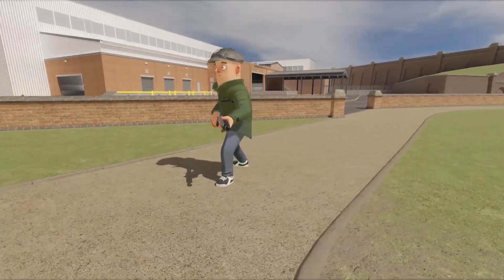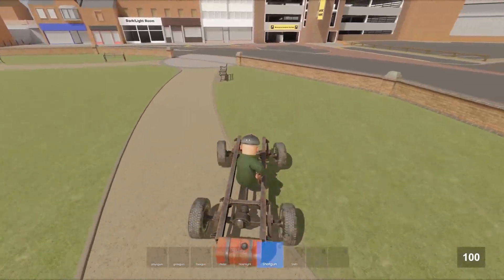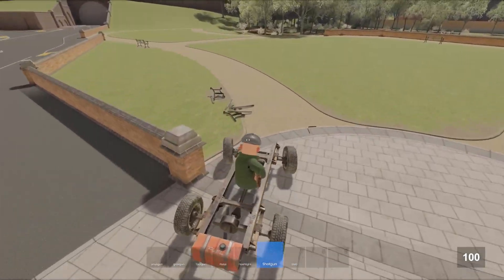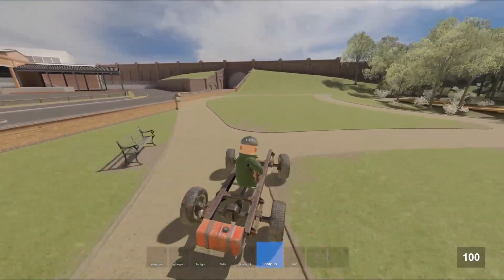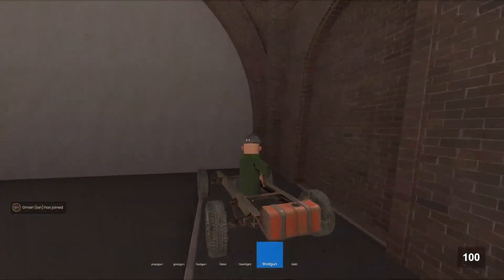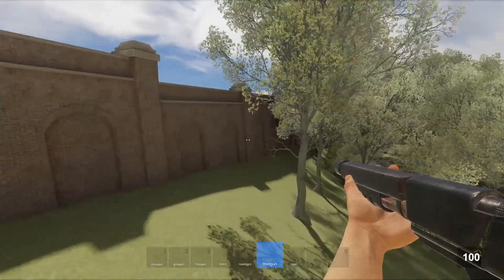Idle animations were added for the SMG and shotgun — they look so realistic. Construct was updated, so now we can actually run into these benches and they'll properly break. Previously, these were static models and they didn't actually break. Also, we can see this wall was detailed. It's so realistic. Truly a work of art.